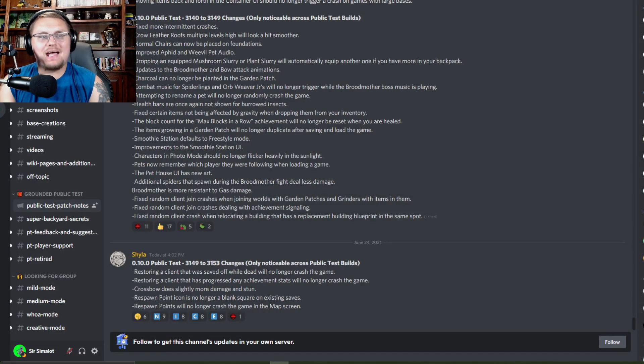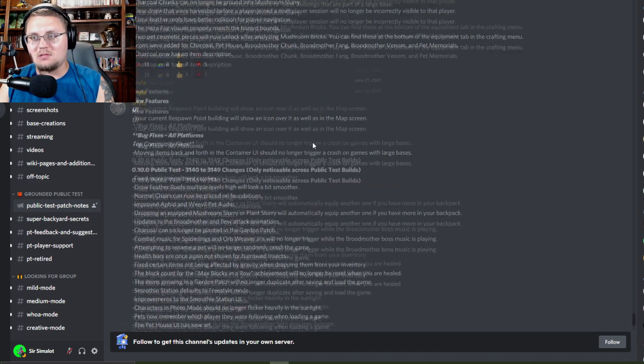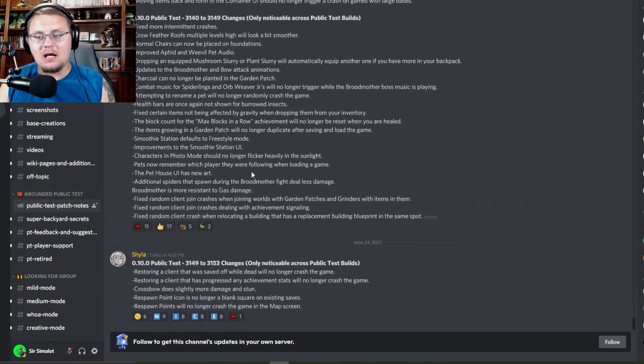Salutations and good morrow everyone, welcome back to another Grounded update video. Today we're hopping into the fourth update that the developers have put out for public test server 1.0 since they released it. This is absolutely crazy — I know this update is not as big as some of the other ones, but their updating schedule is insane. They are doing everything in their power to get this update ready for the public when they release it on June 30th.